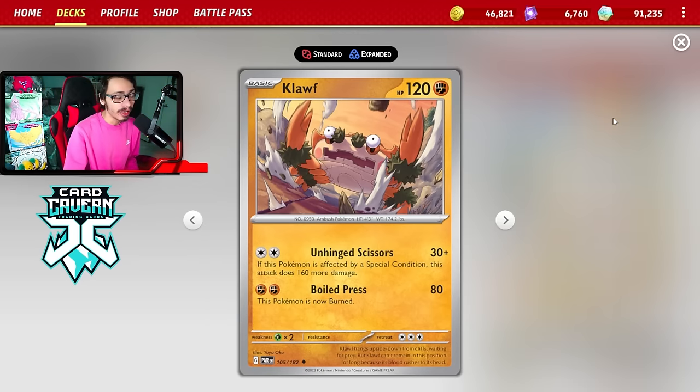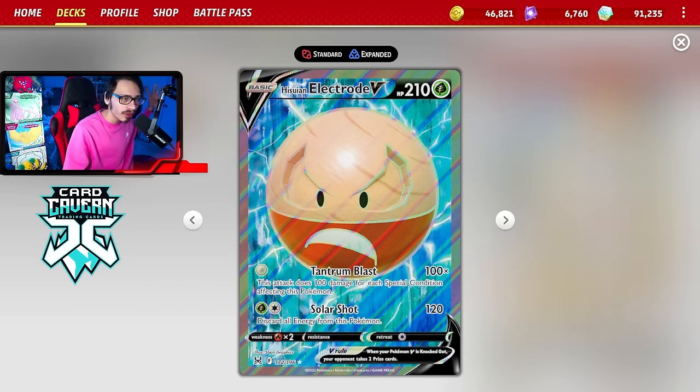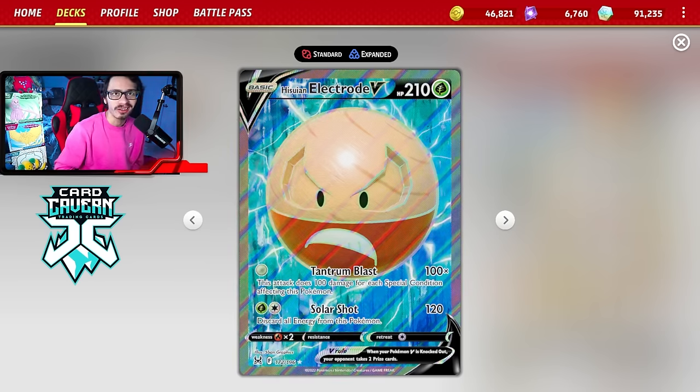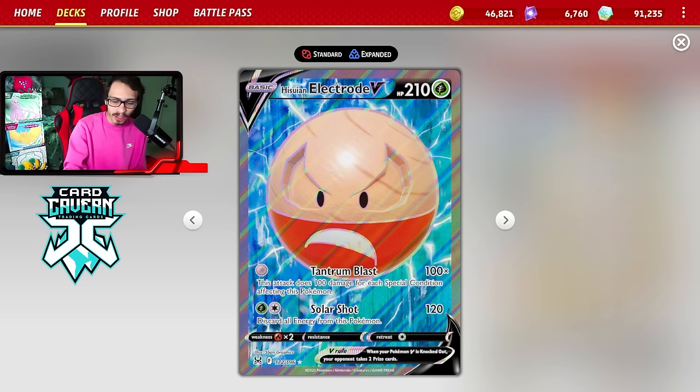Cloth is a great attacker. It can attack on the first turn of the game if you make your opponent go first. Sometimes you can donk your opponent. Hitting for weakness into Miraiadon, Iron Hands, and Arceus is nice. But we also get the backup support of Electrode, which has basically the same attack with Tantrum Blast. For zero energy, you can do 100 damage for each special condition on Electrode. So if you poison it with Brute Bonnet, you can do 100 damage.